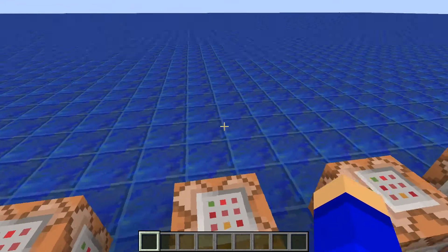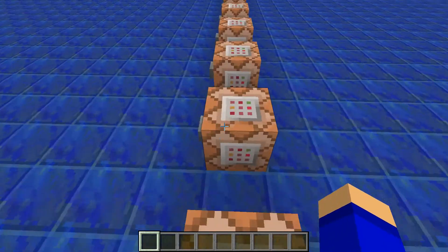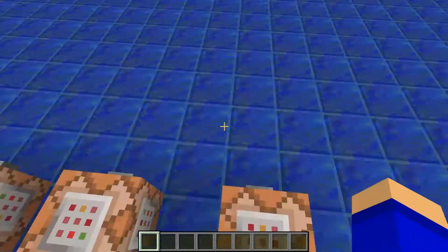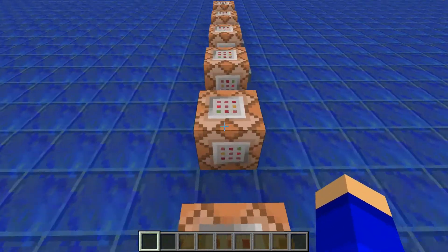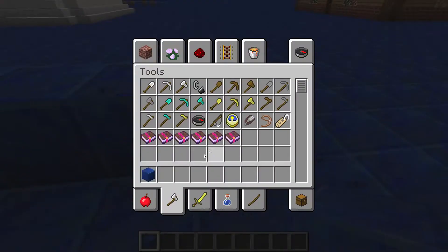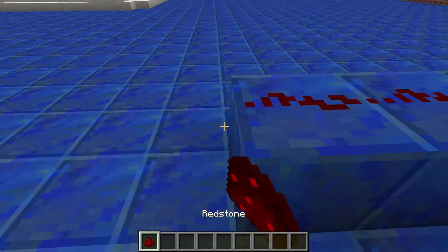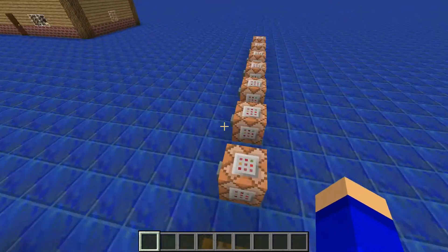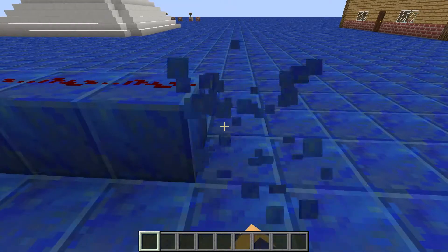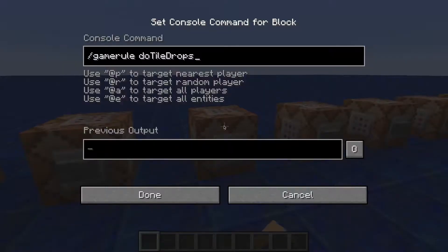Here we have doTileDrops. There are a bunch of uses for this. If you're in survival and you're mining up a block and it's set to false, it won't drop the block. But if you're building something in creative — say you're doing redstone and you want to quickly remove redstone without having it drop all over the place — you can do that and it won't drop, which is very useful. That's what I usually use when I'm doing command blocks.